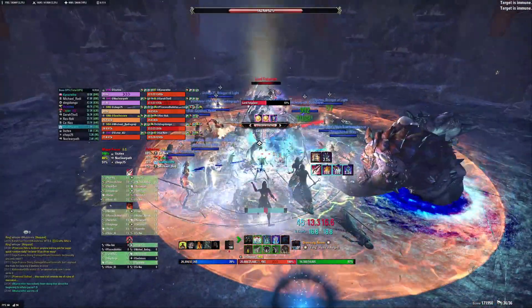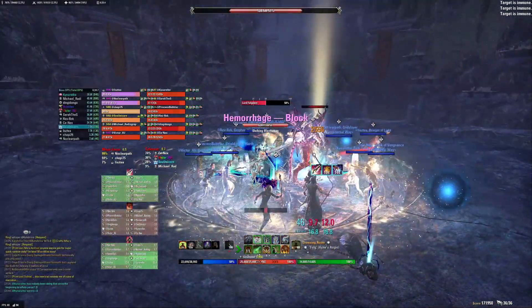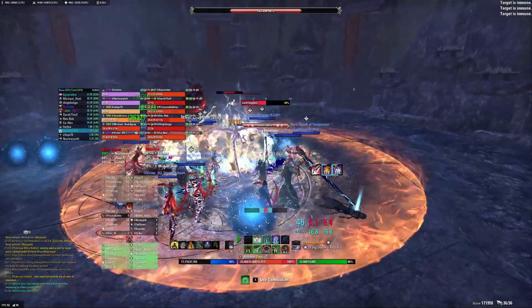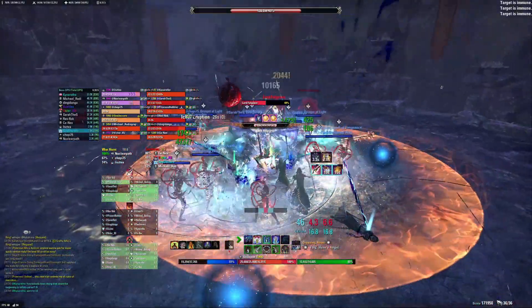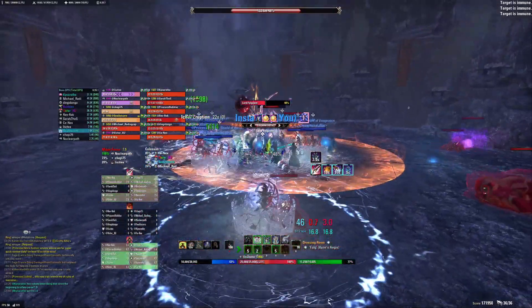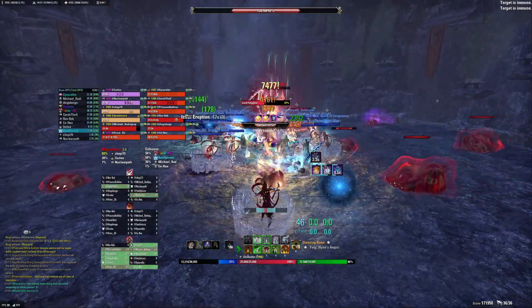When the prison comes out and you have instabilities at the same time, the prison will be very far and hard to cleave, so that person will very likely die. What we do is save a Colossus for that prison — if it's a combination of instability plus prison, we just Colossus the prison to make it die faster.